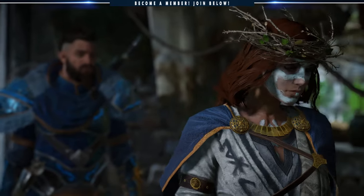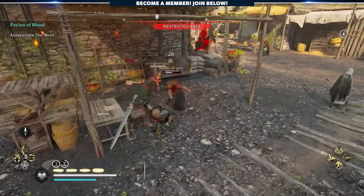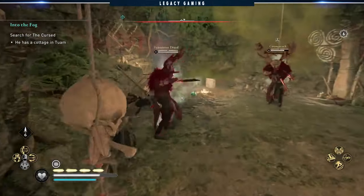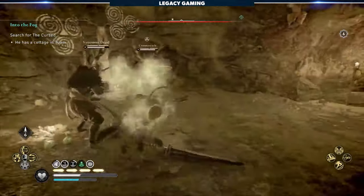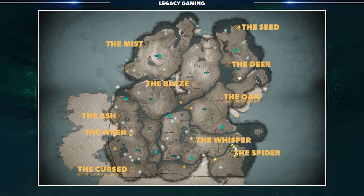This kickstarts a alongside mission where you have to kill each of the Children of Danu, the rogue druids who act as the Templar-like faction in this DLC. The path to killing each of the Children of Danu is a bit complex as you have to track down multiple clues for each before revealing the identity of the cultist, but we've put together a quick map to help you cut out a whole lot of work.